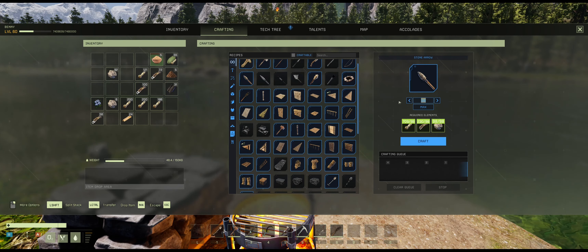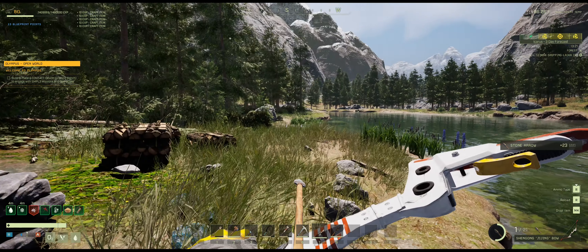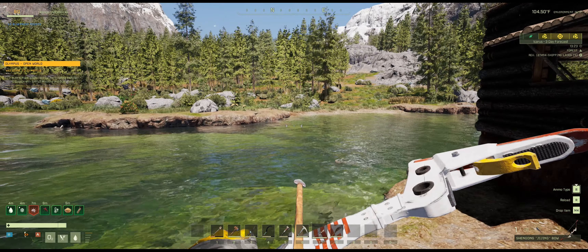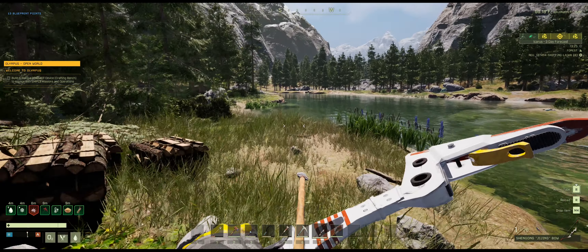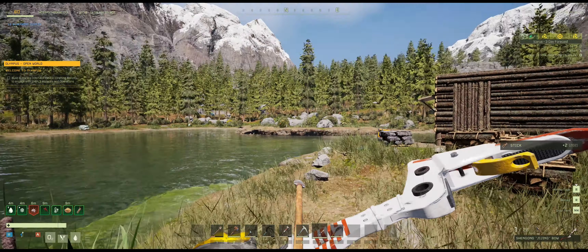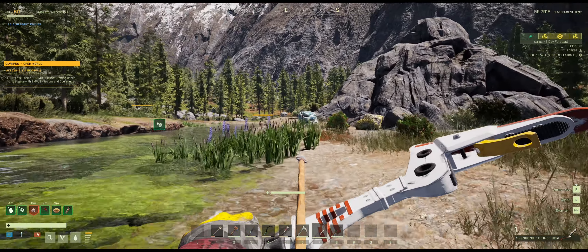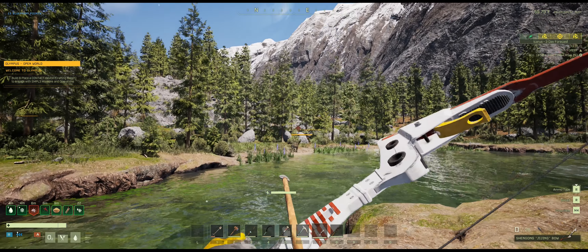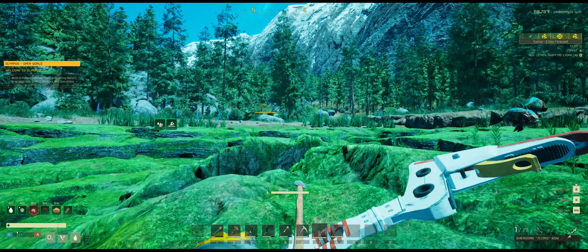A basic base setup. The last thing I want to do to call this first episode complete is get ourselves an animal, which means we need some arrows. I don't need that many — we're going to switch to bone arrows at some point. We've got arrows going, switching to the bow. Thanks to the patch that just came out, the bow is actually able to load again. That's part of the reason I lost my last save — I thought there was a problem with my save on my G Portal, and in the process of trying to reinstall the files I screwed up and deleted my save. What's done is done; it's not going to take me long to get back to where I was.